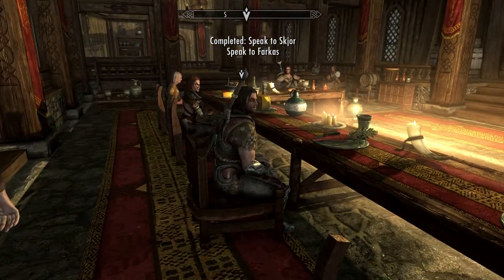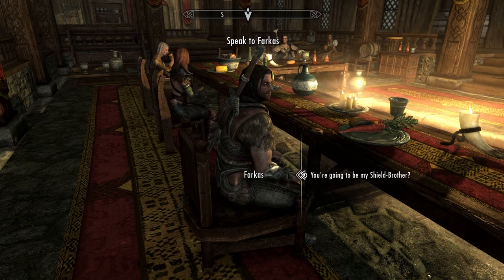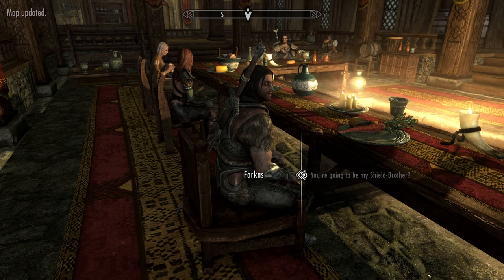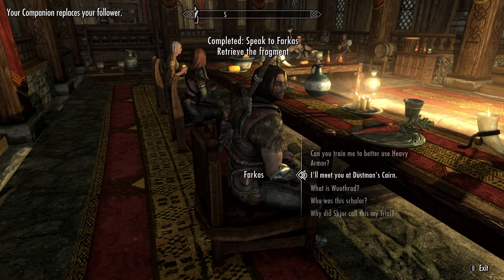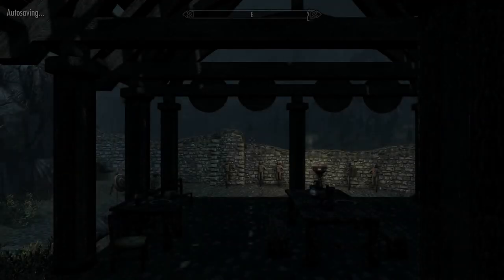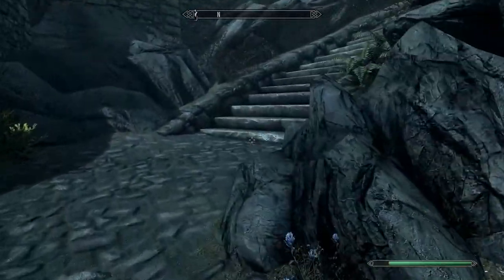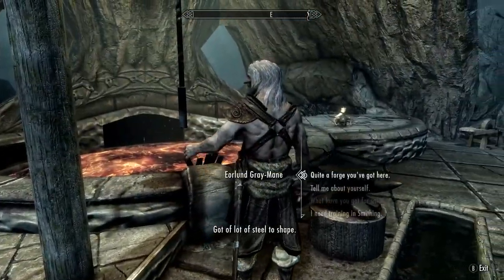Farkas: 'I hope you've readied yourself.' 'You're gonna be my shield brother.' 'So I'm told — let's see if you impress. I'll meet you at Dustman's Cairn — don't delay, shield brother.' Don't worry, I won't. I do gotta take care of some things first, primarily speaking — selling some stuff. But you know, stuff like that.